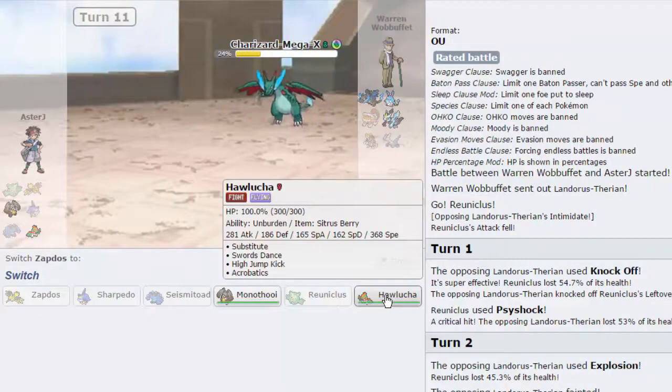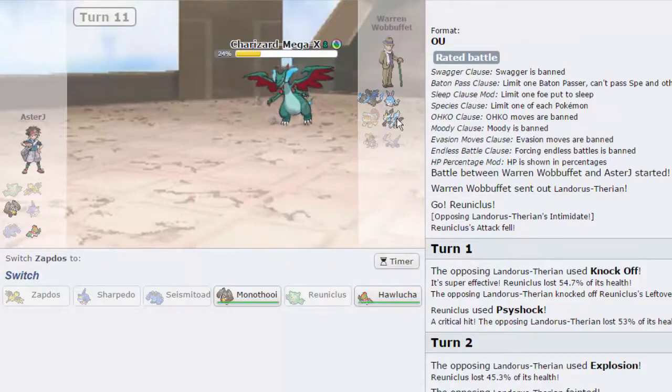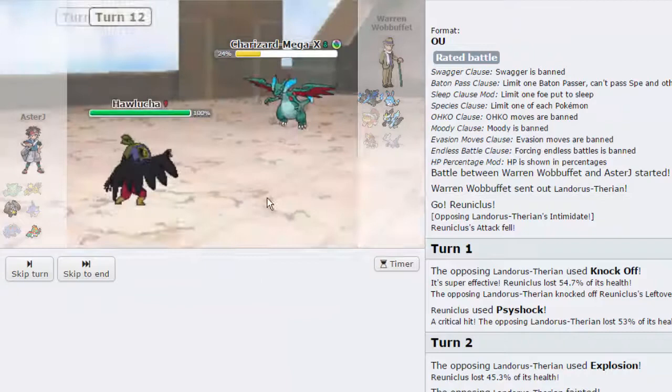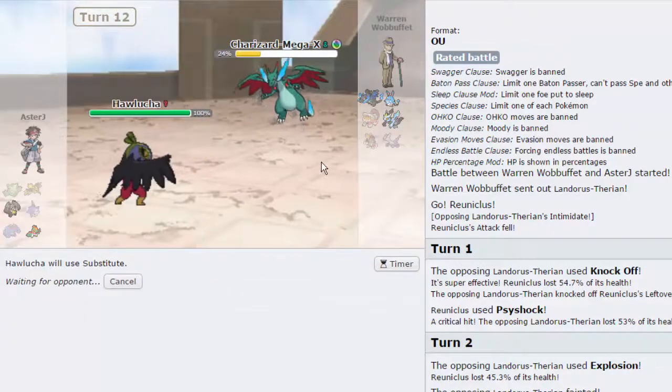The good news is I could just go into Hawlucha and click High Jump Kick. The problem is if his Kyurem outspeeds me, it's gonna knock me out with Ice Beam or Outrage. I can sub a couple of times — I just want to see how much Quick Attack from Banded Diggersby does. Choice Banded Adamant Quick Attack does 34 to 38 on Charizard, so a crit would kill. Quick Attack does 39 to 47 on Azumarill, so not the best amount of damage. I'm gonna go into Hawlucha because I think I need the Unburden — gonna go for a Substitute. If he goes for Roost, that's fine; I can just go for Swords Dance on the following turn and knock him out with a High Jump Kick. I have to go for Substitute.